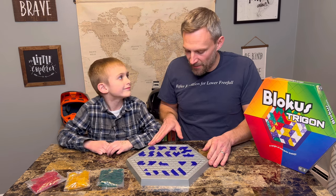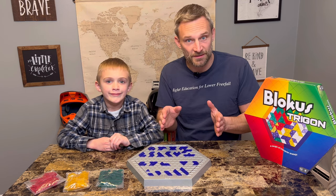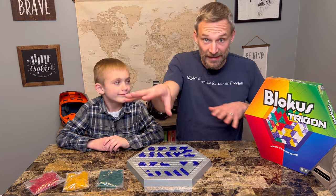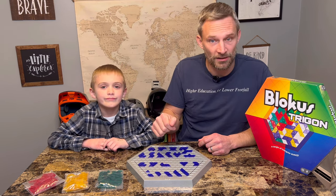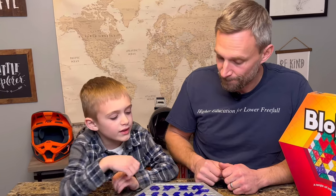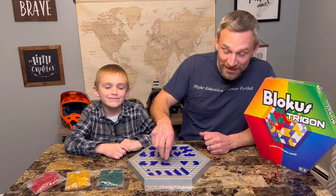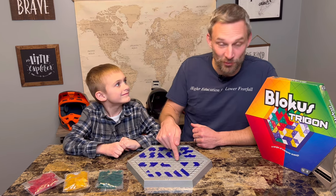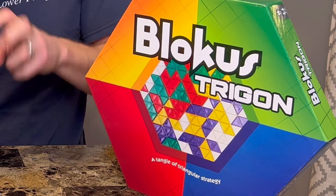Everything has to be touching contiguously — contiguous meaning spread out like leaves scattered in your yard, not in a continuous line. Pieces must be corner to corner; sides cannot touch. So you couldn't have a piece touching like that because a side would touch a side — that would be against the rules. I would be the game police and I wouldn't allow it. It's got to be corner to corner, not side to side.